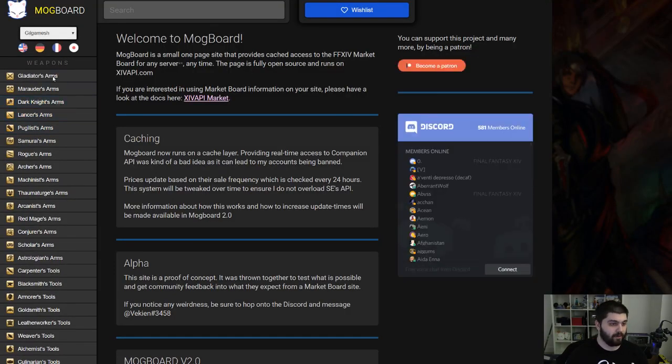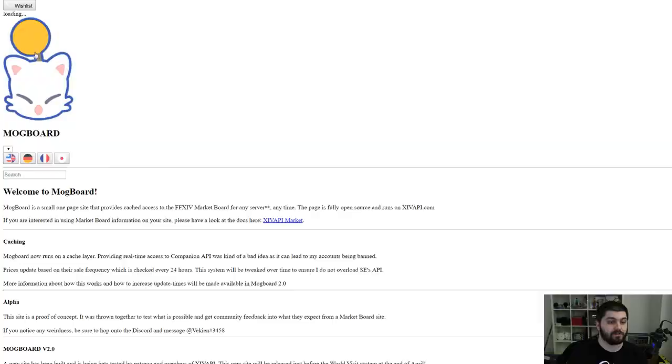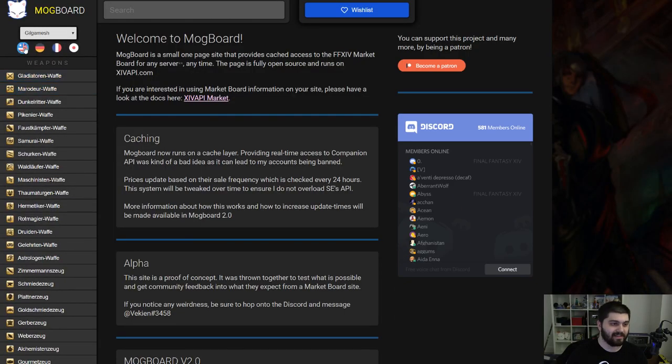You can also pick a server — I'm on Ether, so I'm set to Gilgamesh. And you can even set a wish list of items that you want to keep tracking. So let's say on Gilgamesh, I want to grab a monk weapon — an item level 380 monk weapon. It'll show you the little icon, it'll show you the item level right here, and then it'll show you the name of the item. You can always localize them, although it resets you back to the beginning, so please keep that in mind.